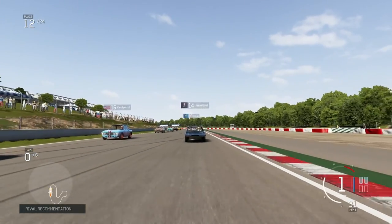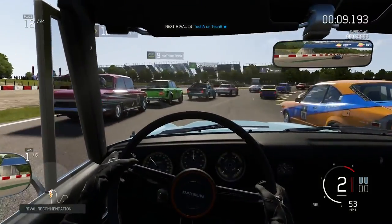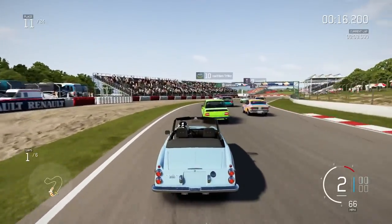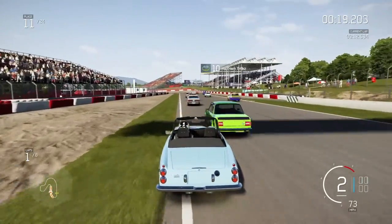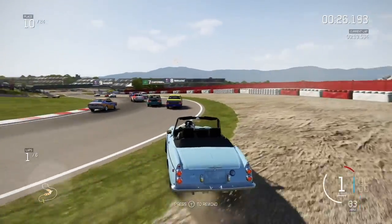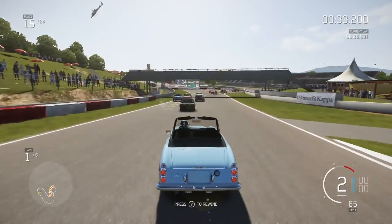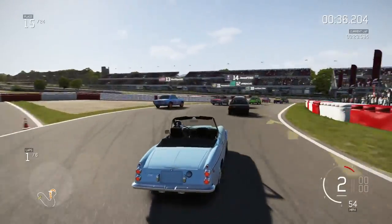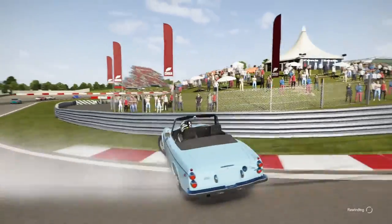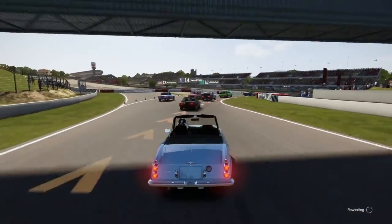Let's switch up the view a little bit — third person. I love the convertible style. This image right here reminds me of Top Gear, when Richard, James, and Jeremy all buy Alfas, and Richard buys the convertible one. We're going to restart. This car looks so much like it. That episode was so funny — if you guys remember what I'm talking about. I love that show.